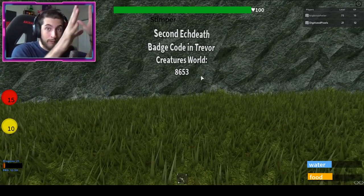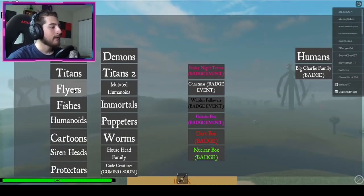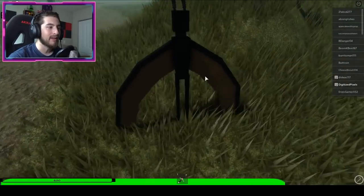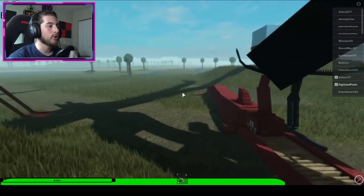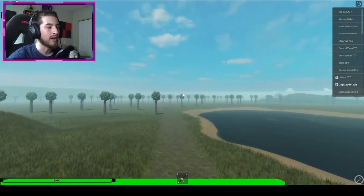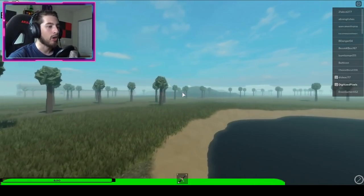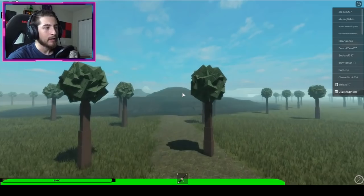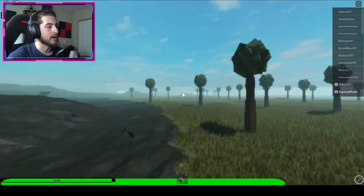Once you're back at Trevor Creatures World, go ahead and click play. It doesn't matter what you pick. Once you're in, go to your left and we're going to head along the coast towards the radioactive green glowing area. We're not going to the human spawn location — we're going to travel along the edge here until we see a trap door.